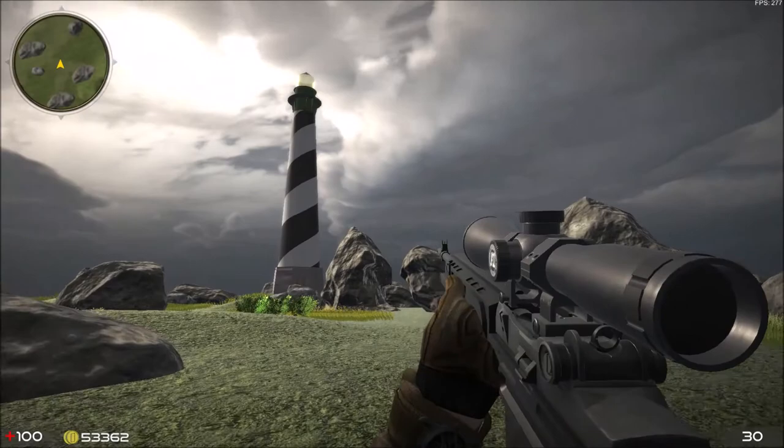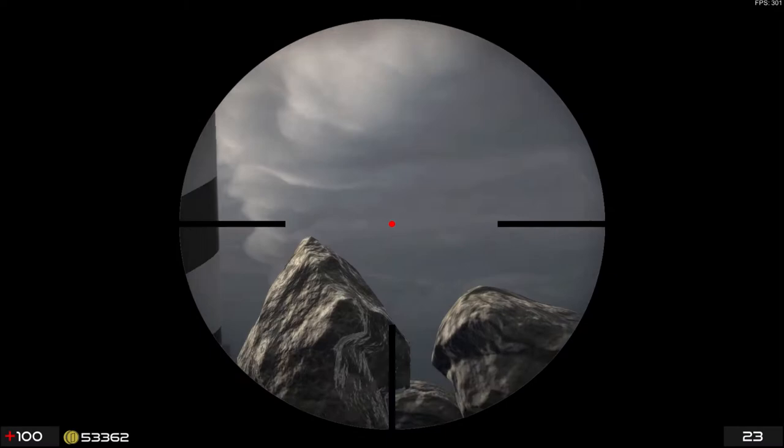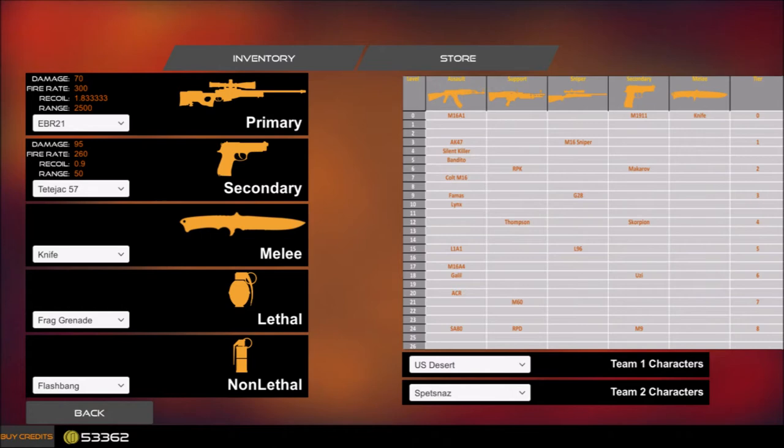Another new weapon is EBR-21. It is a medium range sniper rifle based on the modern M21 rifle. It has 30 bullets per magazine and some great stats. Stats of both new weapons, Tetejats 57 and EBR-21, can be seen here. EBR-21 is also included in the special offer so everyone can use it.